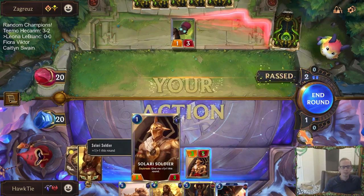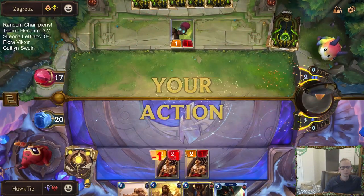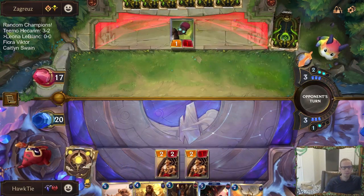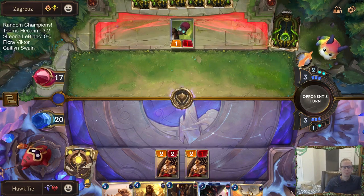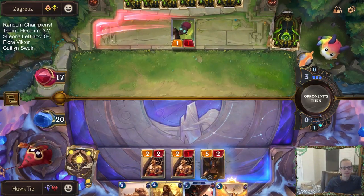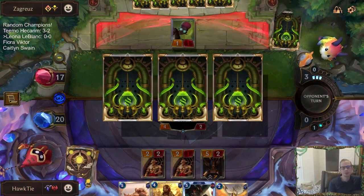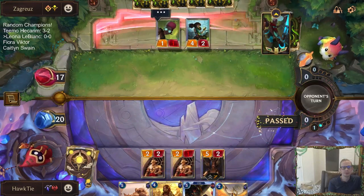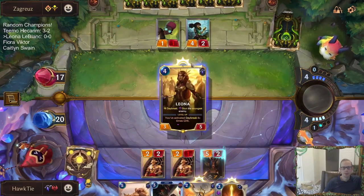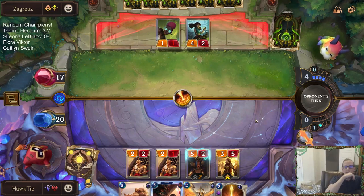This would be a good Ravenous Flock hand — actually a very good Ravenous Flock hand. History forgets but the Black Rose remembers. You have to imagine they're a Mystic Shot deck — that's not a Mystic Shot right there. The Zenith Blade would be really nice on LeBlanc, but then they could just Mystic Shot in response.